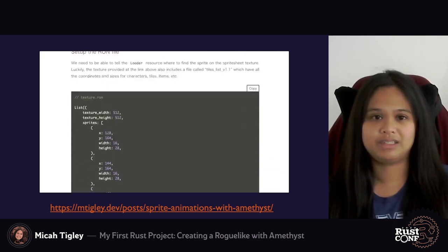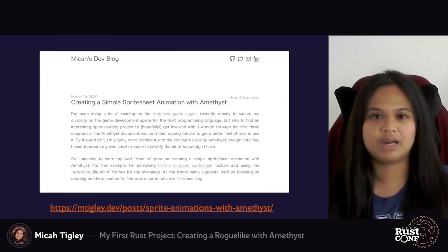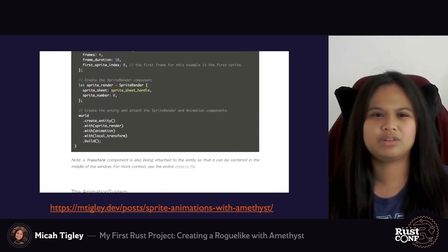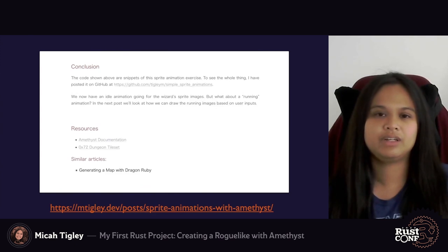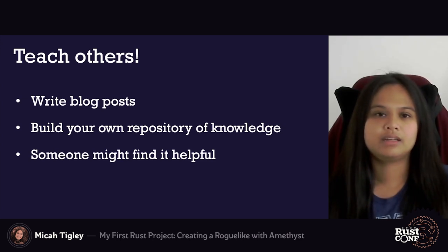Prior to this talk, I wrote a blog post documenting how I implemented 2D sprite animations using Amethyst. One of the things I really appreciated my past self for was taking the time to establish context and outline her thought process throughout. This was the most difficult and time-consuming part of writing what was otherwise a short blog post, because I really wanted to find a perfect balance between providing enough context while being forthright in my content. If anyone's interested, the link is available at mtiggly.dev. Writing with the intent to teach someone is very useful, even if it's just for yourself, because it will help ease doubts you have about your knowledge. Keeping a series of blog posts means over time you'll have created your own repository of knowledge — and who knows, maybe someone will find what you wrote really useful.